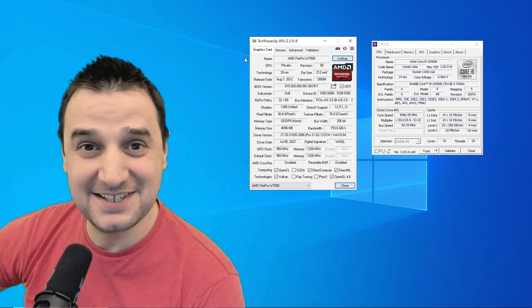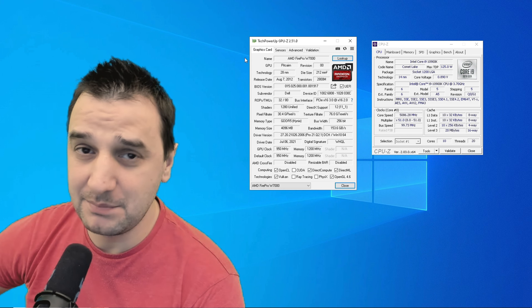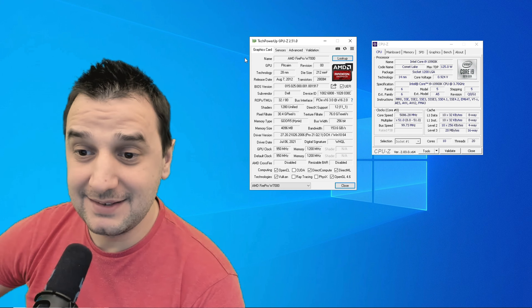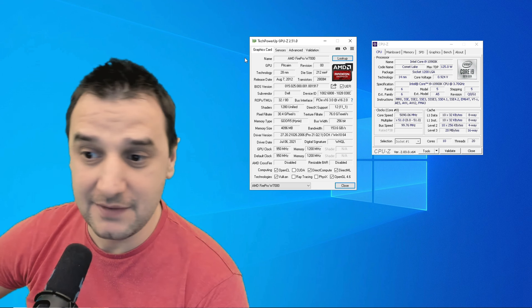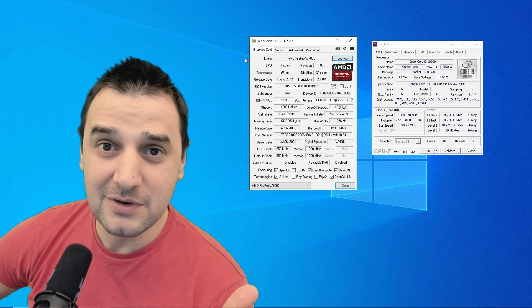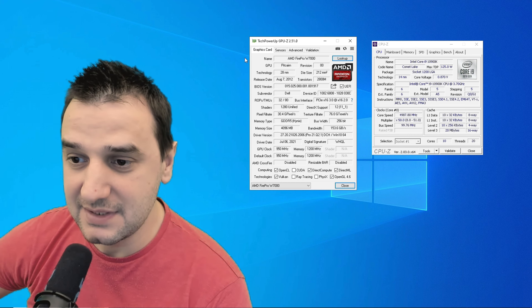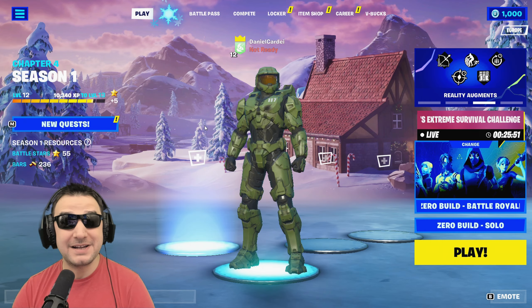Hey, welcome back! Today we're going to test the AMD FirePro W7000. This is going to be very interesting because it's a 2012 video card with 4GB of GDDR5 VRAM — it's going to be a very surprising performance. I'm going to use the i9 because it works really nicely with the system. Let's see how this video card performs.